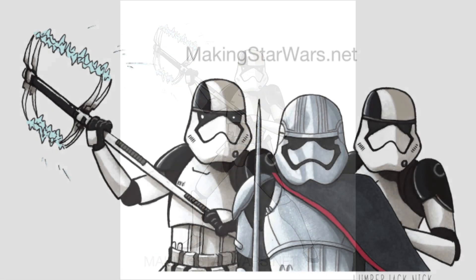In this next image, we see the same Executioner Stormtrooper and another Stormtrooper with the same markings, which I'm assuming is just another Executioner. And then we see Captain Phasma. She doesn't look too different, but you can see she's got a staff — apparently a force pike or something along those lines — which is pretty cool.